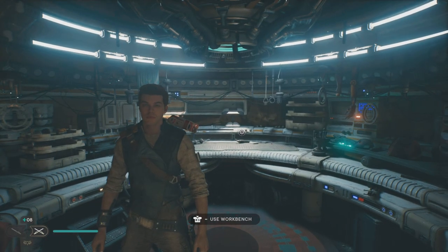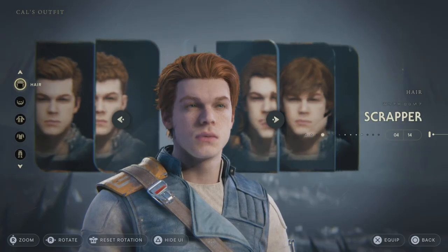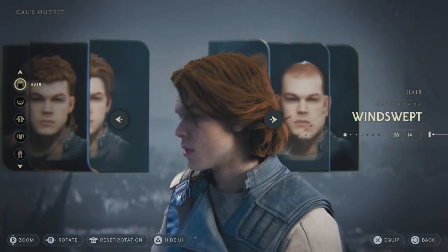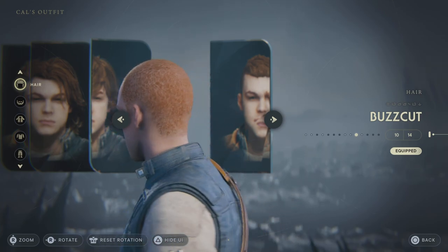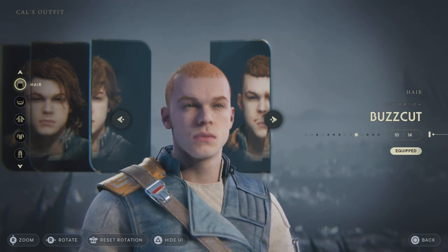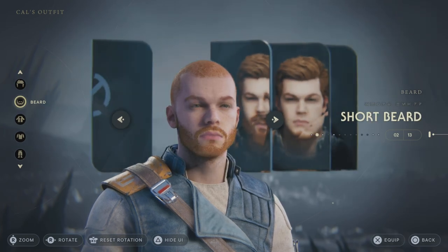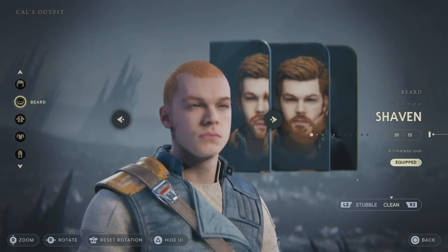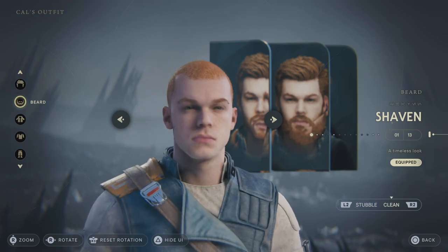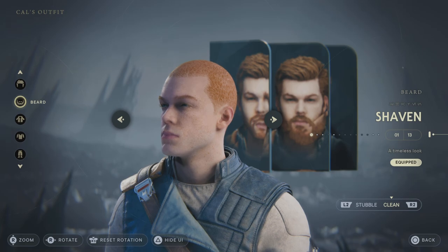Let me show you guys how to make Cal Kestis look like Force Unleashed 1 Starkiller. So let's start with the hair. For our first hairstyle, you want to go Buzzcut, which you buy at Doma's shop. He has a Buzzcut in the game, so why not give Cal the Buzzcut as well, just to make him look good. If you guys want to, you can go Short Beard, or Stubble. Clean is probably going to be your best bet — I'm going to go Clean, but Stubble also looks kind of good.